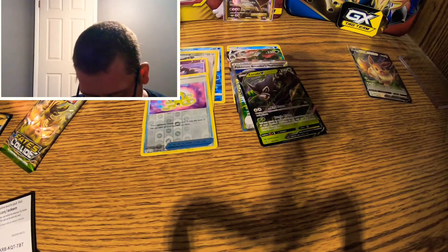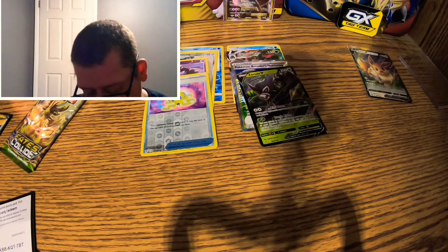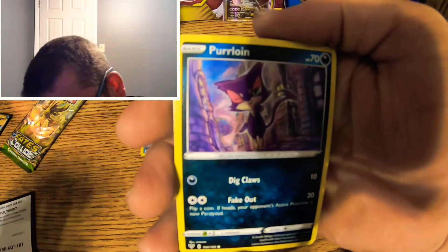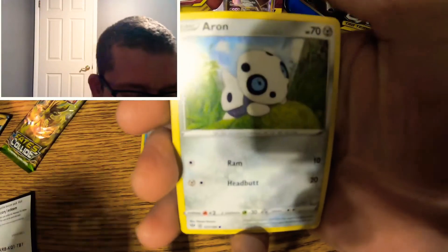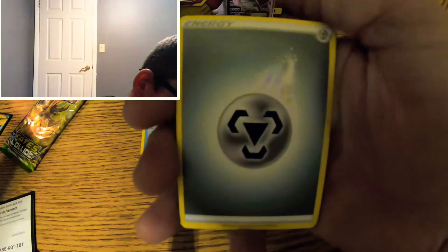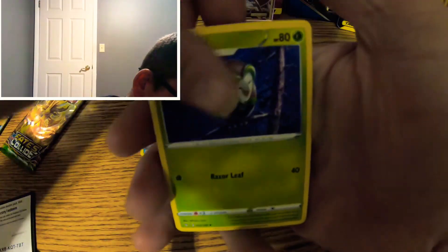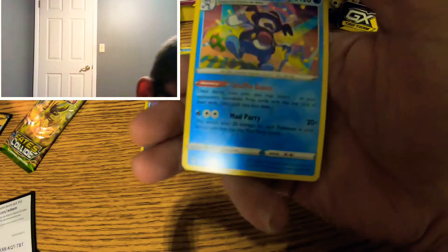Darkness Ablaze. Starting off with a Marnie, a Purrloin, a Starly, Arrokuda, a Cubchoo, Steel Energy, a Kabu, Turbo Patch, Darts... Reverse holo is a Wishiwashi. And the rare is a Mr. Rime — I don't have that Mr. Rime.